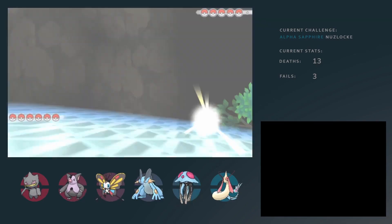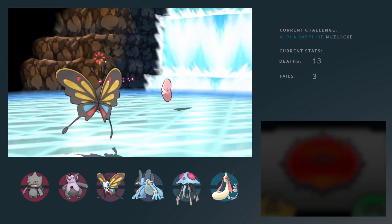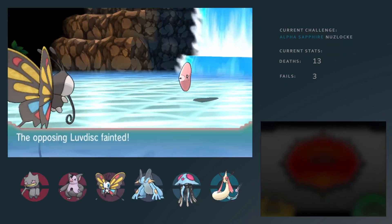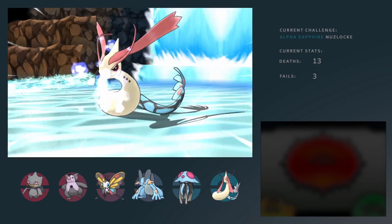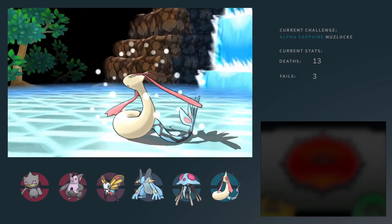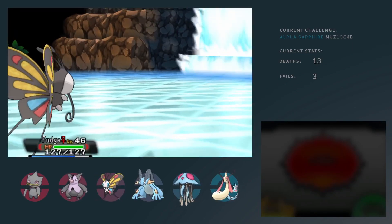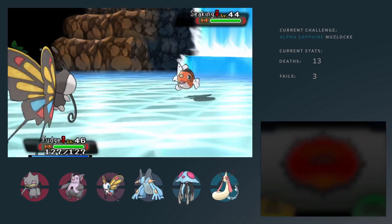At this point, the next challenge to overcome is Wallace, the final gym badge — the 8th as well, which means you can go into the Pokemon League after this. My strategy here was just to set up with Fudge. Yes, I know — nobody's seen a Butterfree at this stage in the game. But it's a Nuzlocke, I dealt with what I had. He set up rather well with Quiver Dance, so much so that he even one-shot the Milotic with a Giga Drain. That's not a STAB move for Butterfree, which is kind of insane. I did in fact just solo the entire last gym of the Hoenn region with a Butterfree. GG.